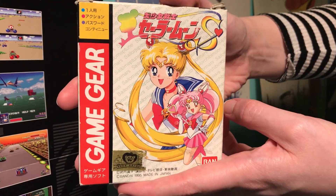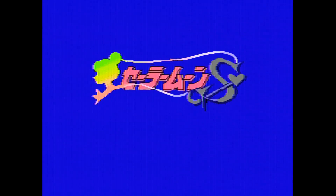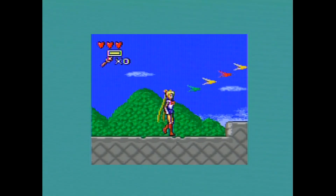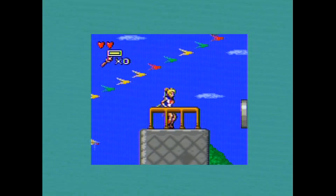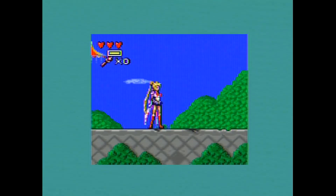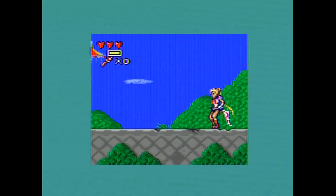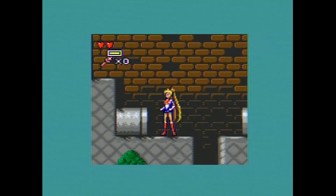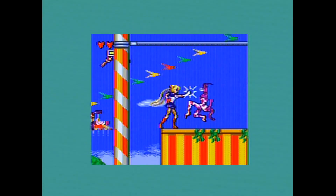Up next we have Sailor Moon on the Game Gear. What's special about this one is that I'm pretty sure it's the only side-scrolling Sailor Moon game out there, because most of them are fighters, brawlers, or there's a puzzle game and an RPG. But this one is not that good — it's the same music the whole way through, the jumping is really awkward, and it feels like someone made this game with no idea what Sailor Moon was about. You see floating circus tents, you're walking on beams, bricks are falling from the ceiling, and you fight a lady dressed like a cat with polka dots.